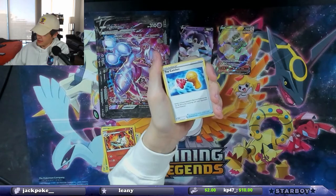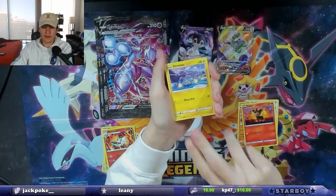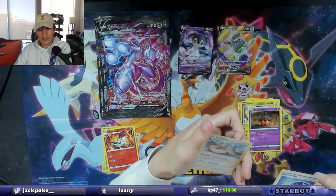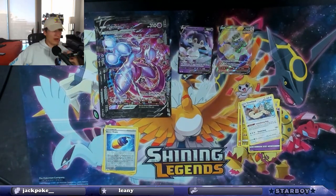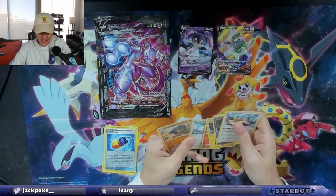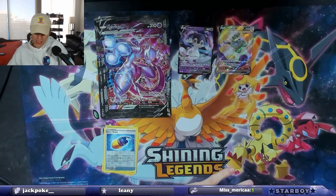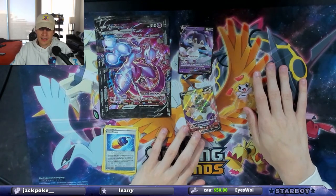This last pack is Evolving Skies — such a good set. We get Hippopotas, Dondozo, Swablu, Blipbug, Litleo, Chinchow, Dinoasaur, Pumpkaboo, a reverse holo, and a Stoutland non-holo. Damn, that's rough — I thought I got a hit, I was so excited. Oh well, we did get a Stoutland V. So we went two for four, but we got a sweet Tornadus V. Grazie for watching!